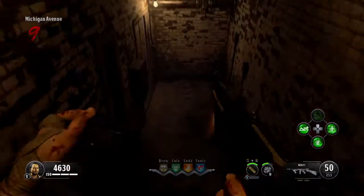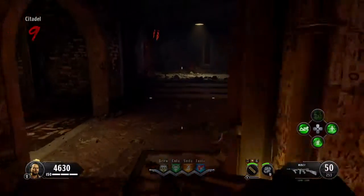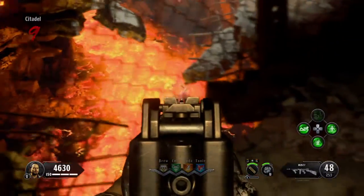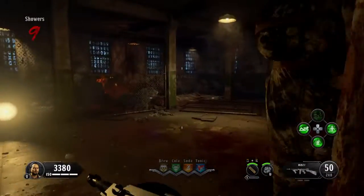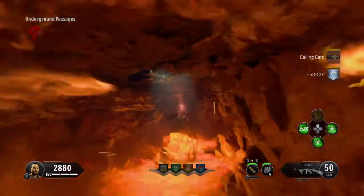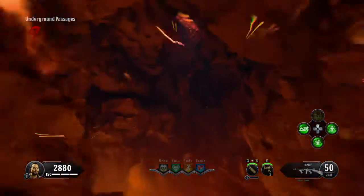Now here is how you get the Hell's Retriever itself. Go down here where Double Tap used to be, then go to the showers — or the washing machine room. That is exactly where it is. Open this door up, go through here, and there should be a trap right there. Once you've opened this trap, go past here and hold square when you get to that, and then you should have it.